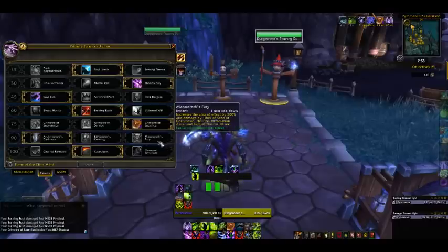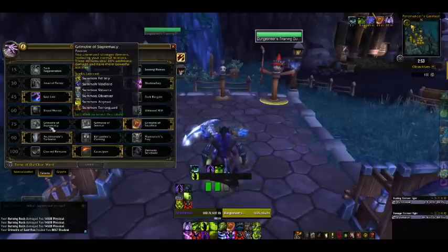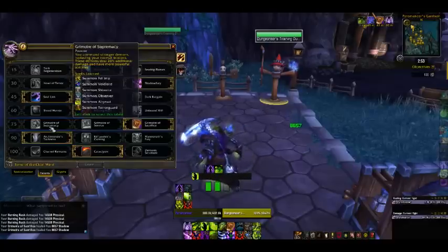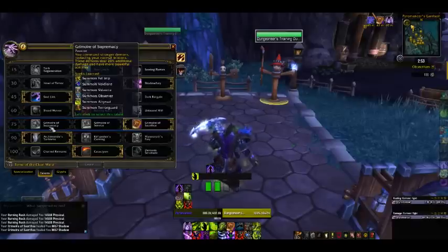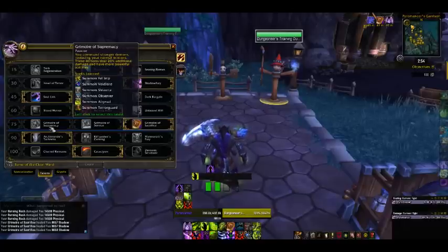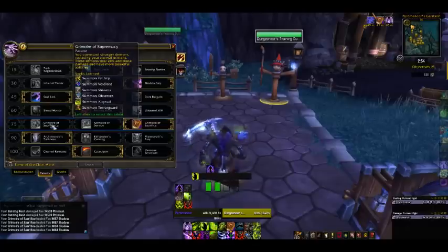Now we're getting into the more important talents — the ones that actually matter. Grimoire of Supremacy makes your demons essentially become stronger: they get 20% more damage, their abilities are a little bit more powerful, and they take on a different form. This is very good for many situations and is probably the way to go in PvP. I almost never use it in PvE.